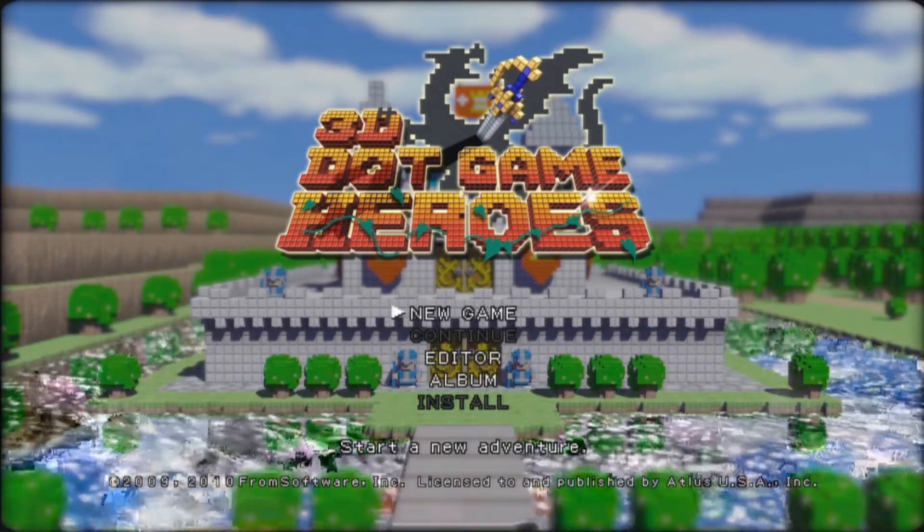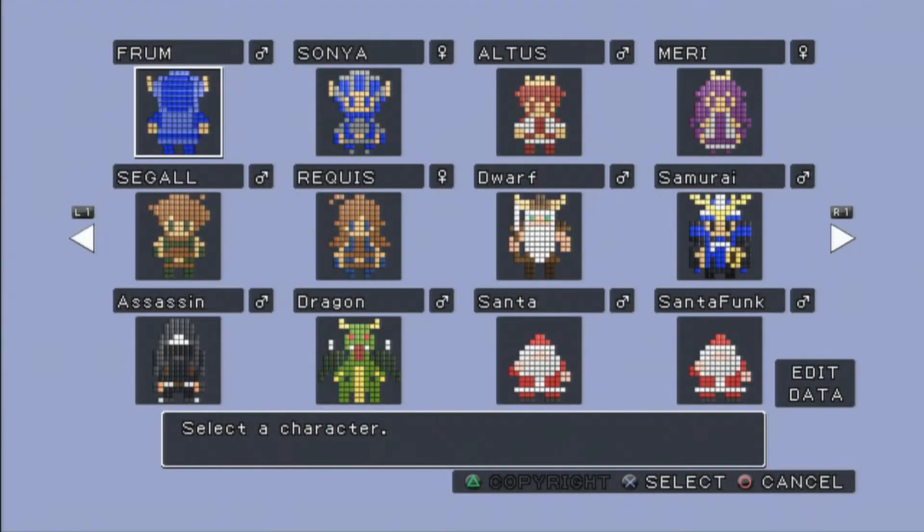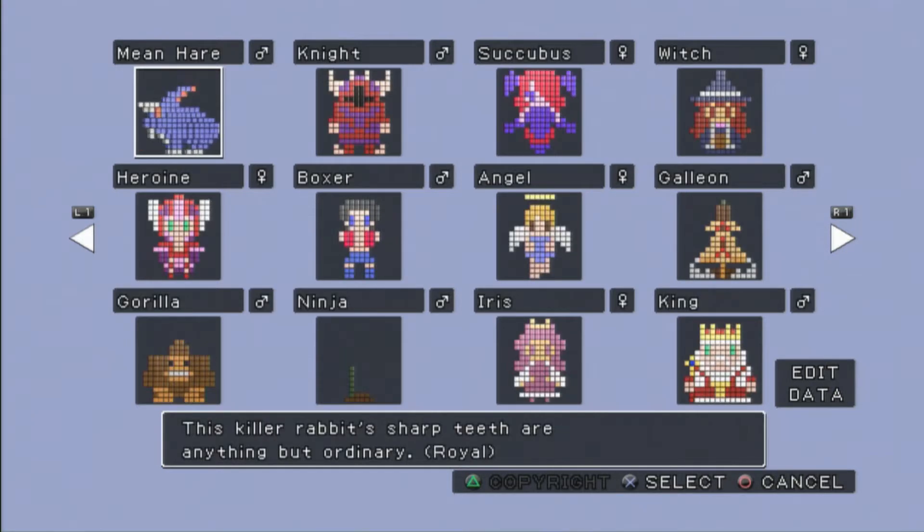And there are even references just in the characters you can choose. Let's go ahead and start a new game. And here you go — you have all these characters, plus pages upon pages of more characters.